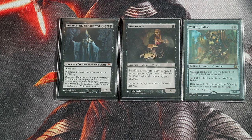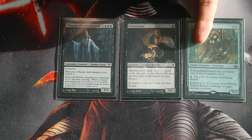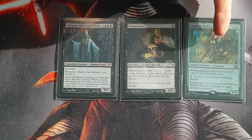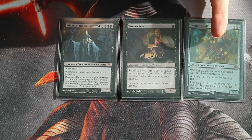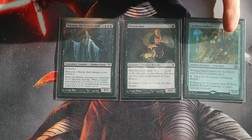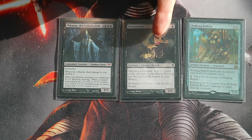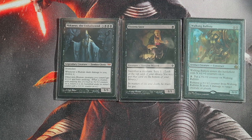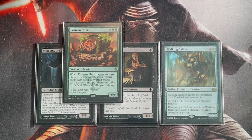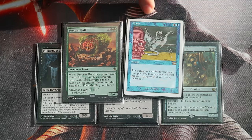If Body Double were inside your graveyard, from the secondary Hulk trigger you'd get Mikaeus the Unhallowed and Walking Ballista. Because Mikaeus gives Walking Ballista undying, it won't die from having zero +1/+1 counters — it gets +1/+1 from Mikaeus. We can fix that by killing it with Viscera Seer. And there we have infinite damage.